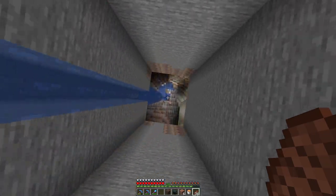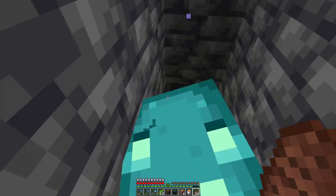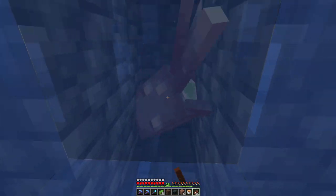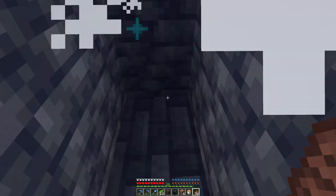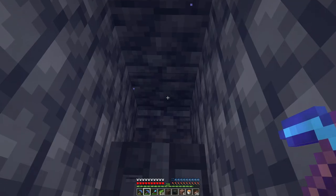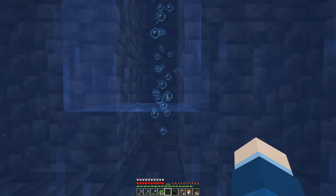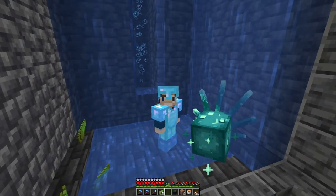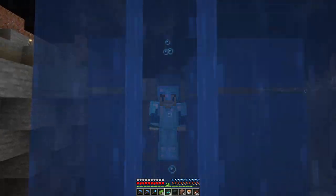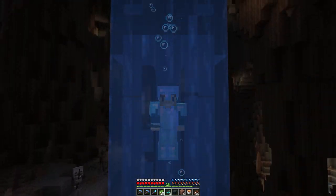And we're going down again! That's a scary fall. Get out of the way, glow squid — why did you do that? Just swim up and I won't have to kill you. You failed. Anyway, soul sand time! I can just place that there. We now have our water elevator going all the way up to the top of our world. Although, if I'm getting caught on blocks like that, I might need to create a nice glass tube to encase this water elevator.